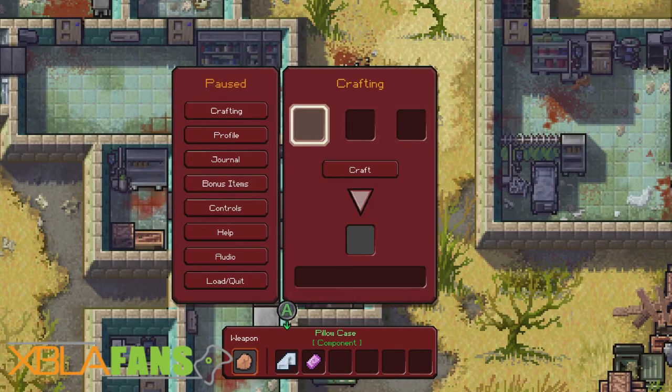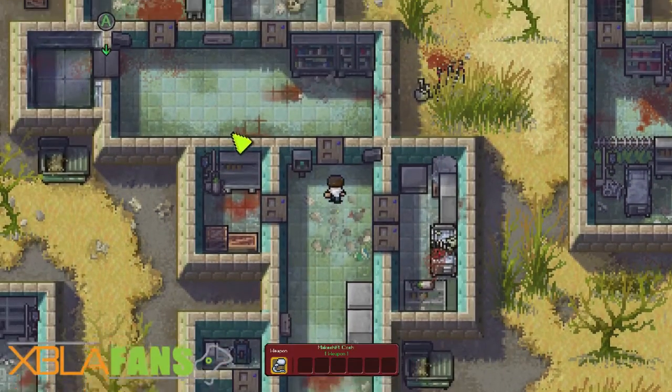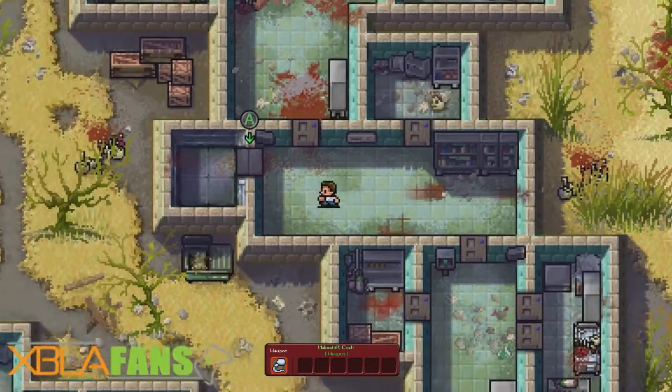Alright, so just like The Escapists, you can craft to create different items. Right here I'm creating my first weapon — that's how I'm gonna use it to protect myself from walkers.